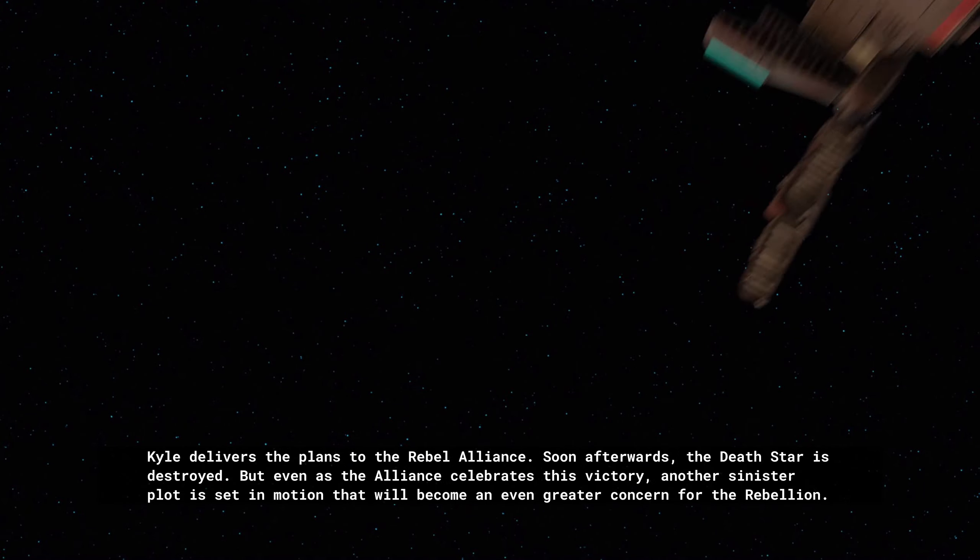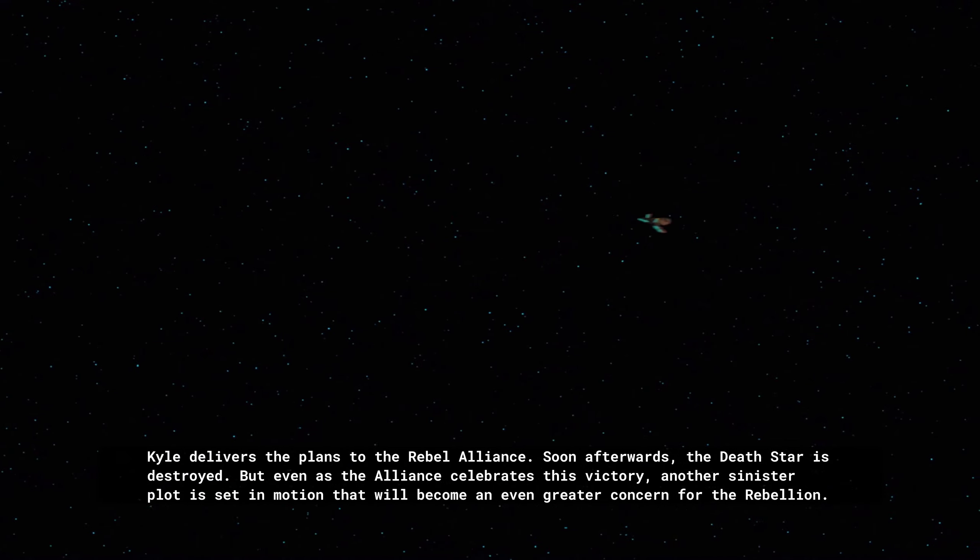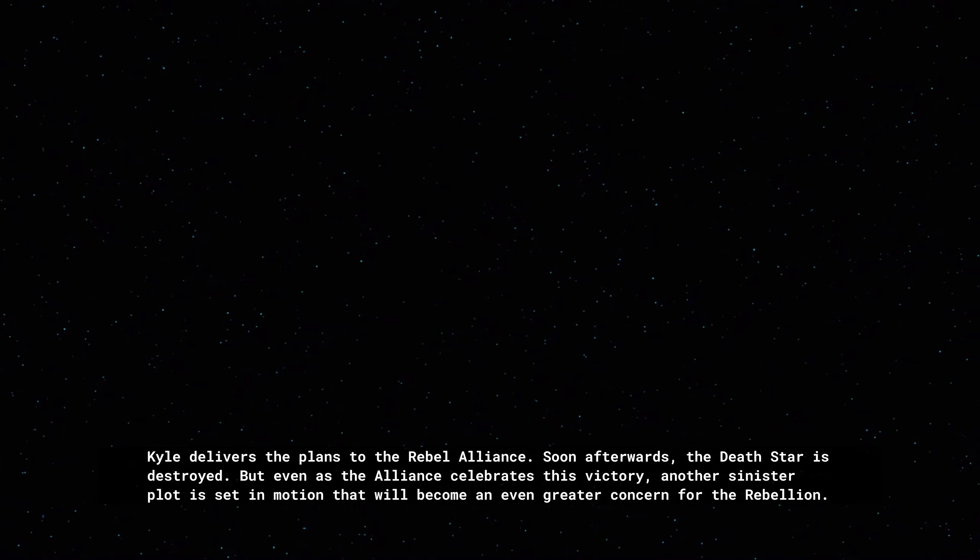Kyle delivers the plans to the Rebel Alliance. Soon afterwards, the Death Star is destroyed. But even as the Alliance celebrates this victory, another sinister plot is set in motion that will become an even greater concern for the Rebellion.